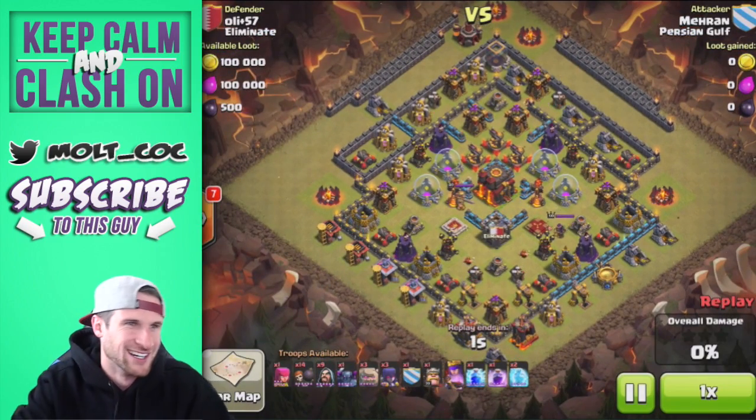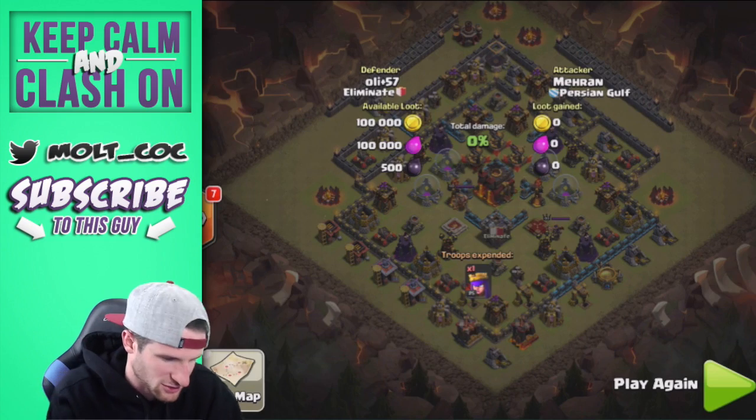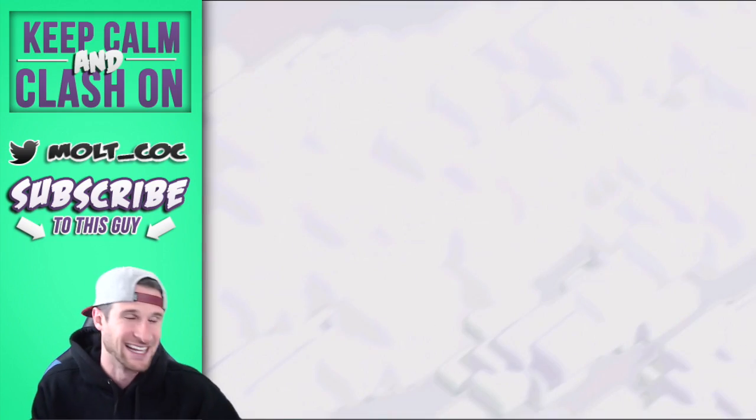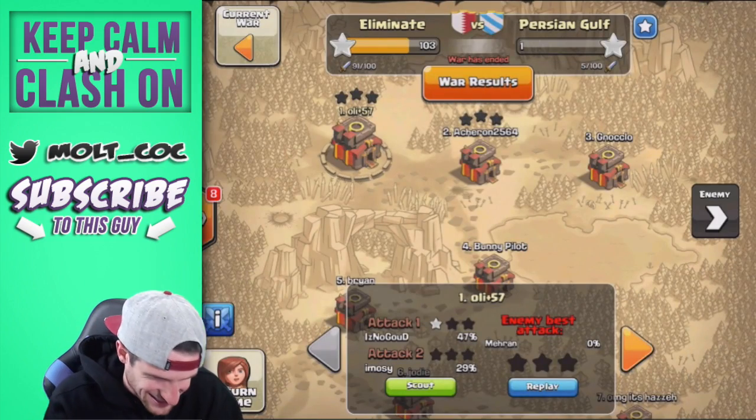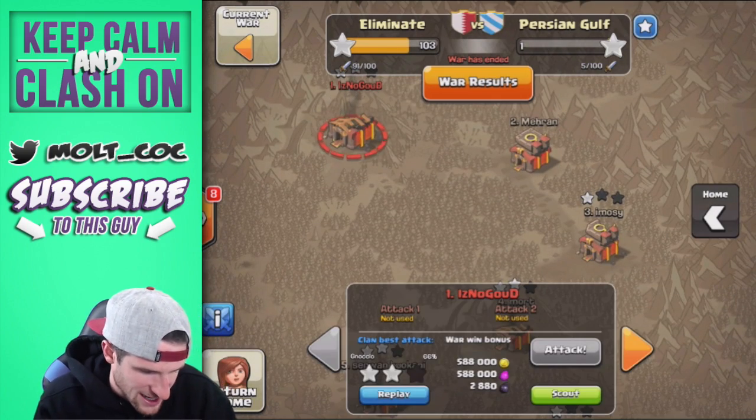Clearly it didn't go too well. The person just dropped their Archer Queen — what?! That was ridiculous. All right, let's go look at some of the attacks.